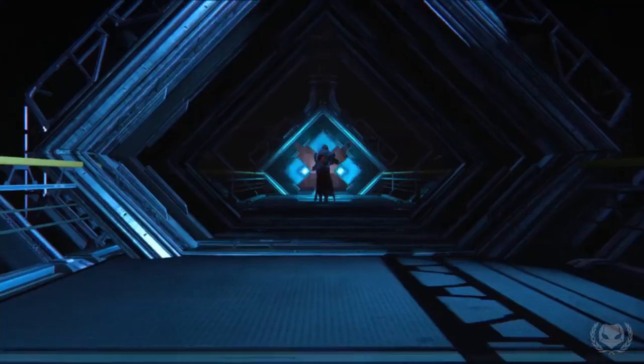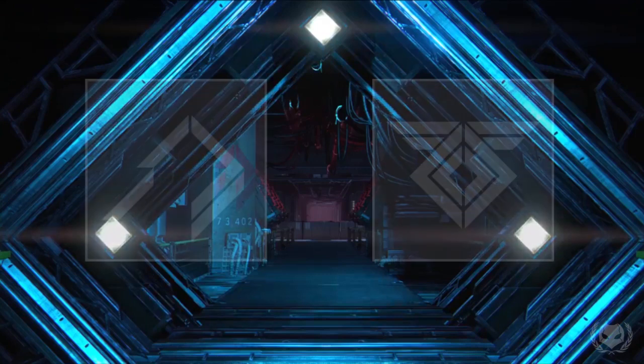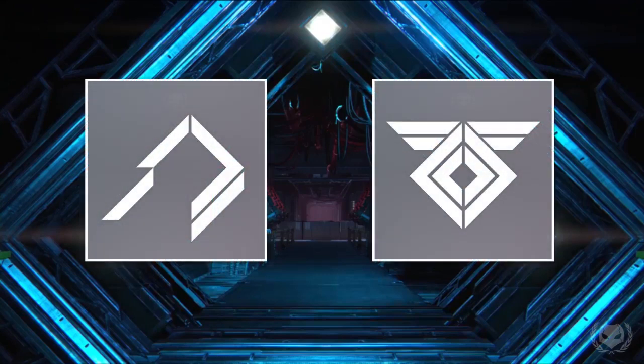Next we have some very familiar looking corridors — this is Warmind architecture, and as this is in Old Russia, this means Rasputin is going to be involved somehow. There are a few frames where we get a glimpse of what's down this corridor, and along the ceiling this place has been infected by SIVA. There's also the symbol of the Warmind on a pillar to the left. Now this symbol is actually slightly different from Rasputin's symbol, so I wonder if this means it's a different Warmind.